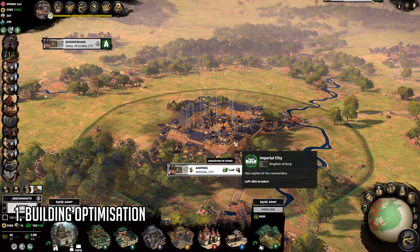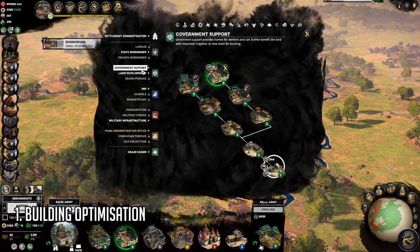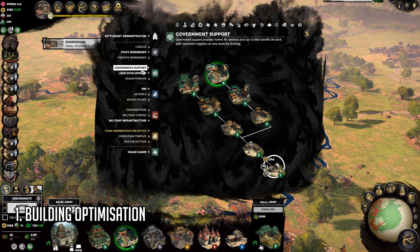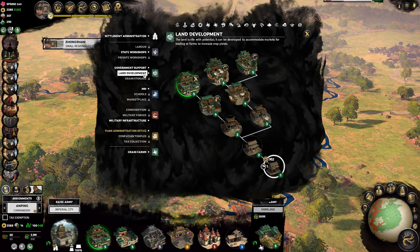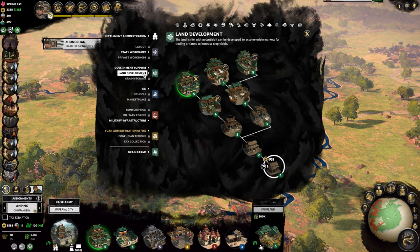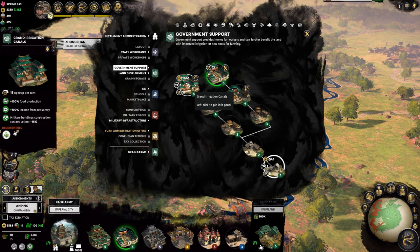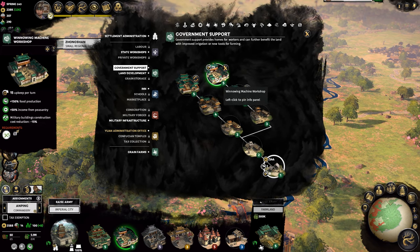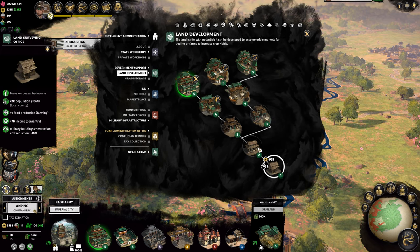Starting off at number 1: building optimization. I always build the two architectural buildings first to maximize my food production and peasantry income, land development, and government support. As food is a scarce resource, especially if you do not own any farms in your starting region, upgrading your town requires a tremendous amount of food, even more so when you already have multiple high-level cities.